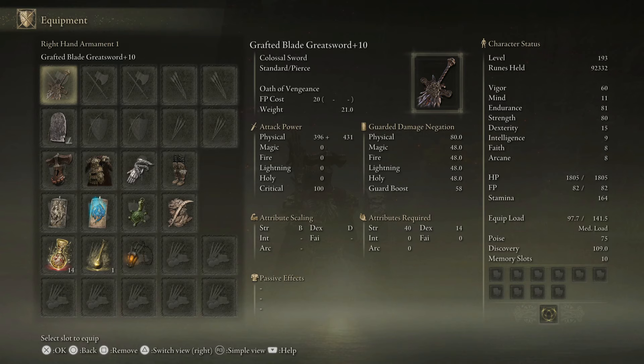I want to go over the equipment and then we'll talk through the play style. As far as equipment goes, you don't have to go run out and get the Grafted Blade Greatsword and level up 10 levels for this build to work. What you're focusing on is a high attribute scaling of strength — this is a B strength scaling. There are probably weapons in the DLC that do it better, but I haven't had to look. I'm still progressing through the DLC at a very great pace and I'm not dying very often.